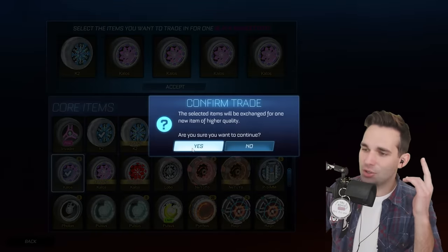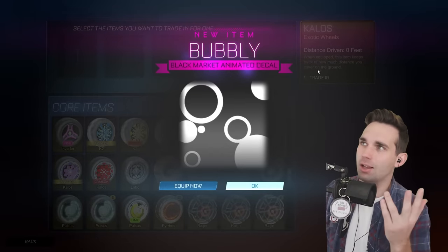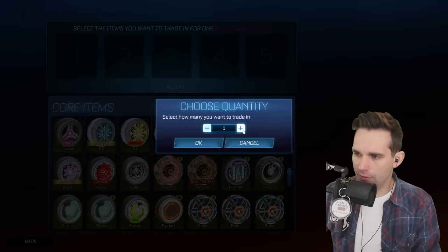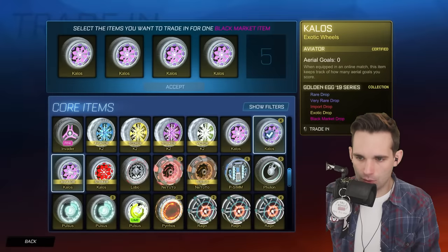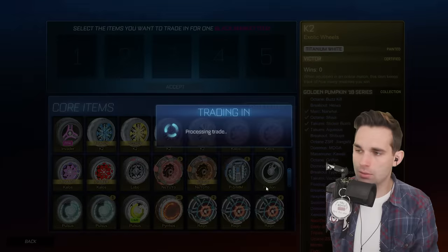We have eight of these — that's what we're gonna do. I'm calling this one: gonna be Trigon. Bubbly! Not Trigon, but I'm close, and I didn't have Bubbly — that's nice. We can get rid of four more of these.